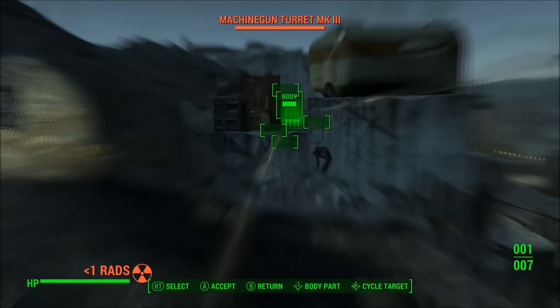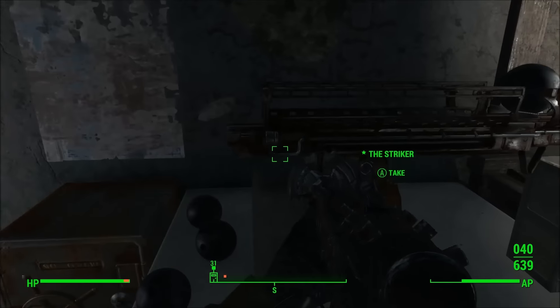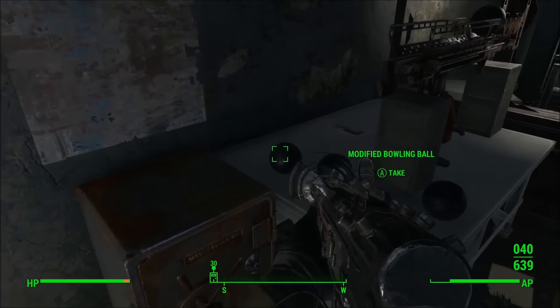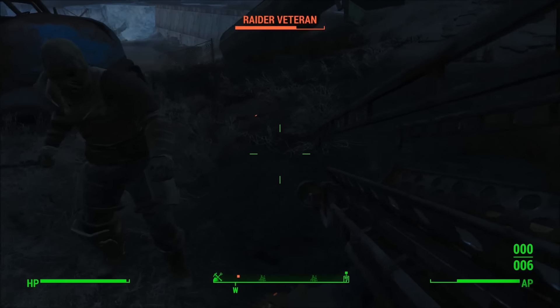As far as stats go, the modified bowling balls have a listed value of 10 bottle caps and a listed weight of one pound. The Striker has 100 base damage before perks, and it appears only the heavy guns perk increases damage.